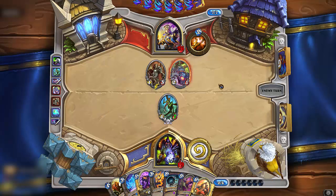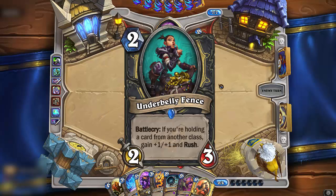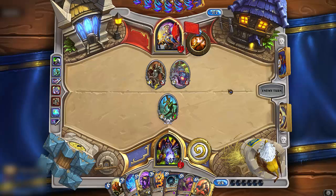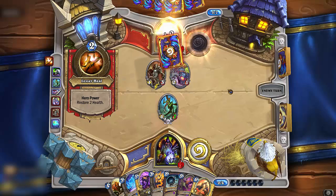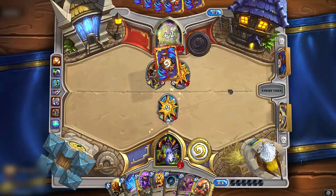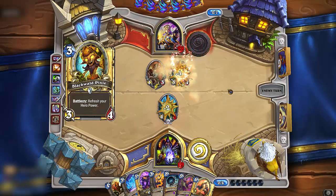Just look at Underbelly Fence. This card is of the 5-star value rank that tempo cards dream of: 2 mana 2/4. But wait, that is not all — 2 mana 2/4 with Rush. Now we all know that this will probably find its way into other decks, but this looks amazing for Thief Rogue decks.